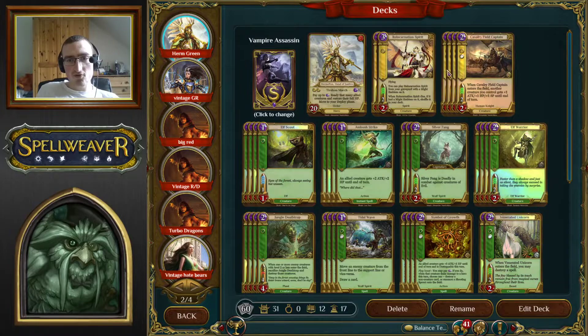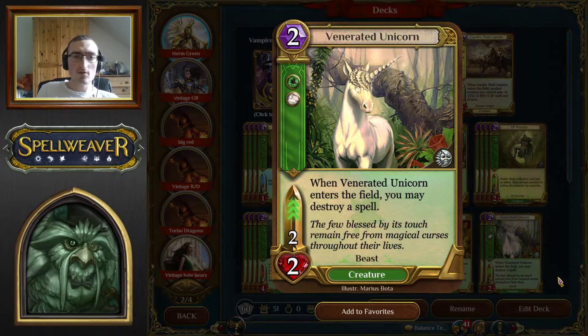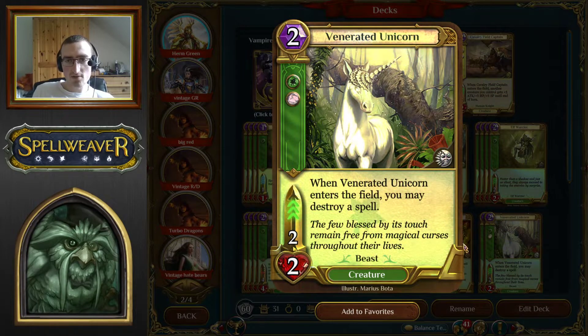Now onto the three drops, starting with Unicorn. Unicorn is quite simple — a 2/2, three speed, two levels. When you play it, destroy a spell. There aren't actually that many spells Unicorn targets often because you have other spell destruction and a lot of spells aren't dangerous. The main thing it targets is Burning Rage. Often you can't keep a creature in play against Burning Rage to use your symbol on, which means Unicorn is how you get out. You only play two because you have access to symbol.